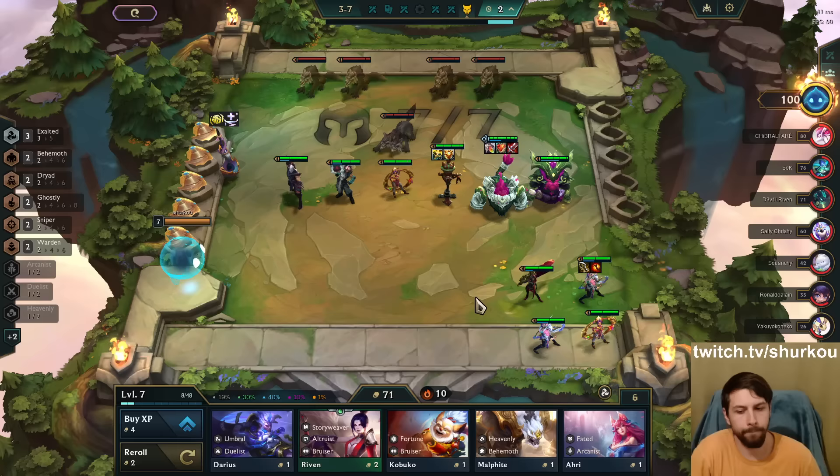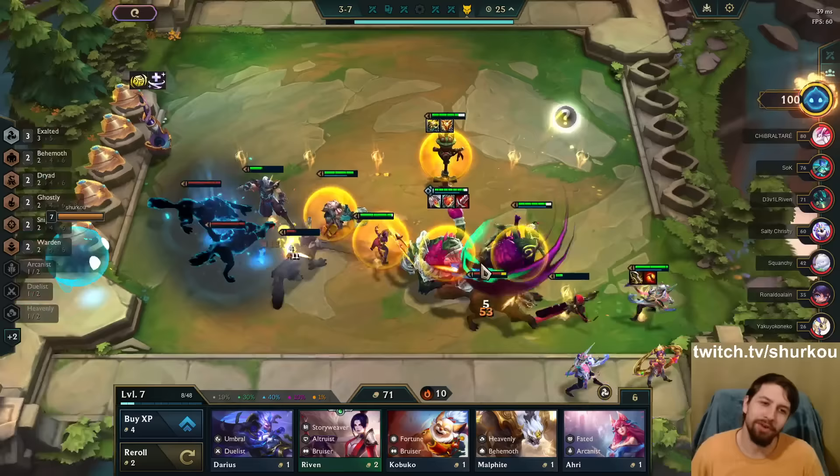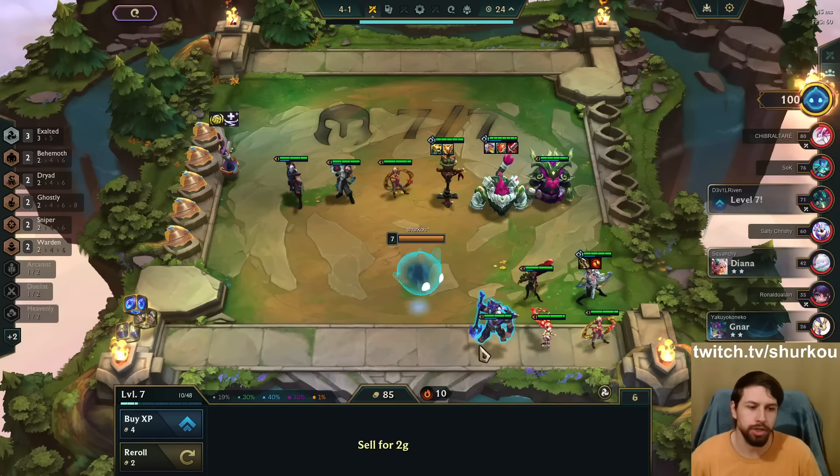I got double ZZROT on my dummy. Only one Void Cringer. You have double ZZROT and only one Void thing spawned. How are you not supposed to uninstall after that? Isn't that so tilting? Like, that's just an uninstall from me. GG. Bye-bye. What the frick is that?